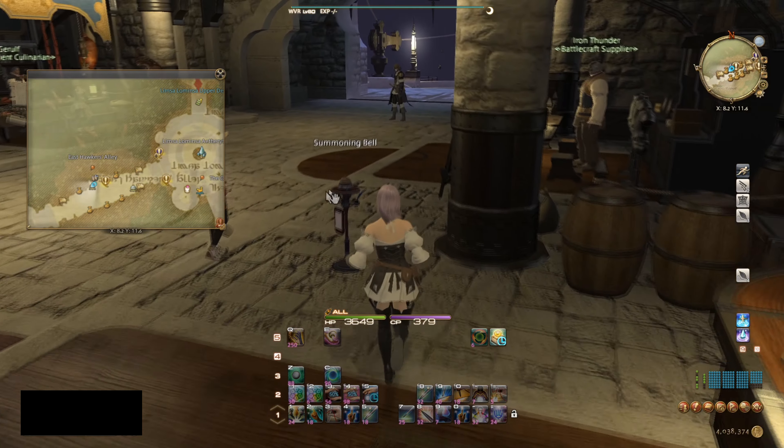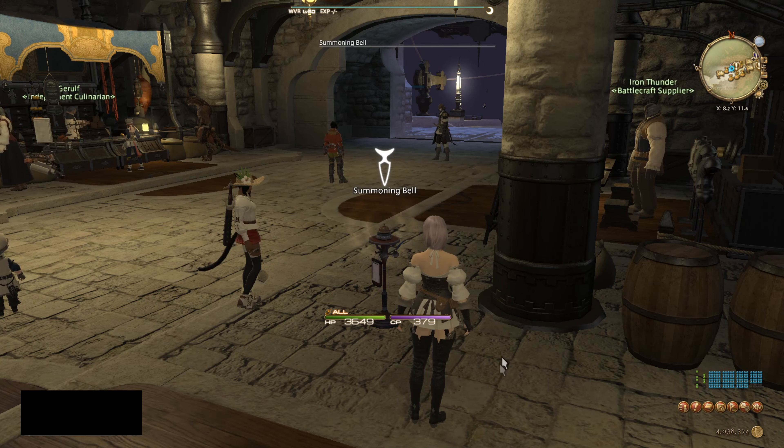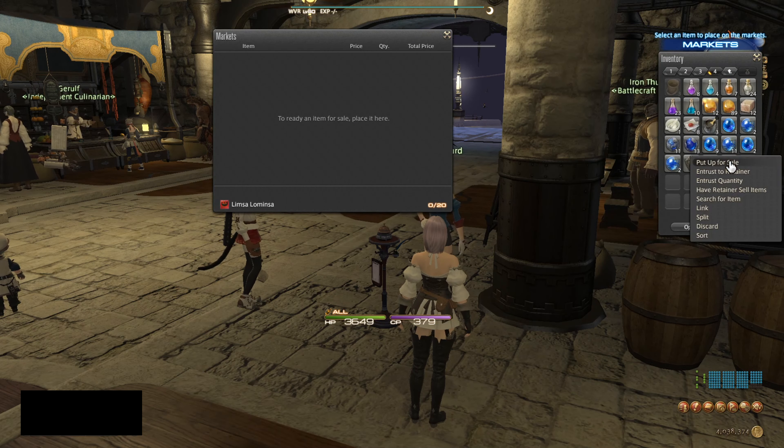You're going to hire a retainer. You can have up to two for free — after that you'd have to pay real money on your subscription to add more. I have two here because I only have the free ones. You can sell up to 20 items per retainer, so up to 40 total between the two, and if you have more retainers each one adds 20 more slots.